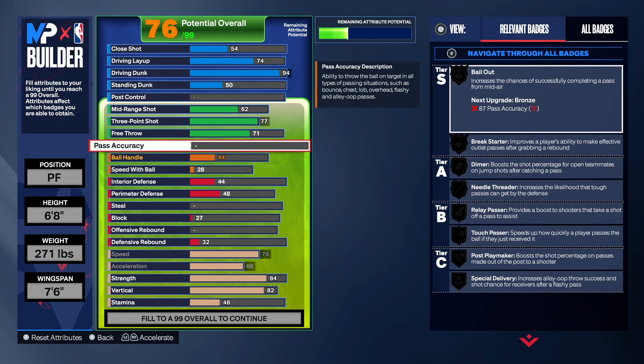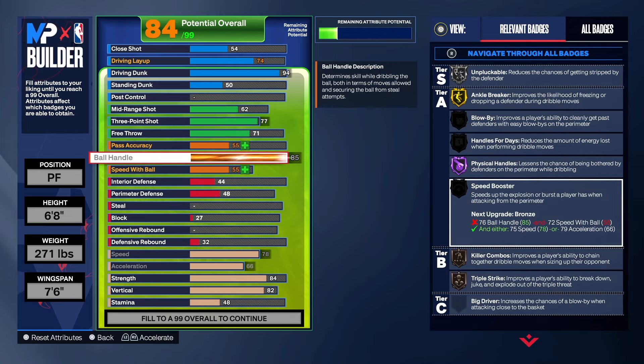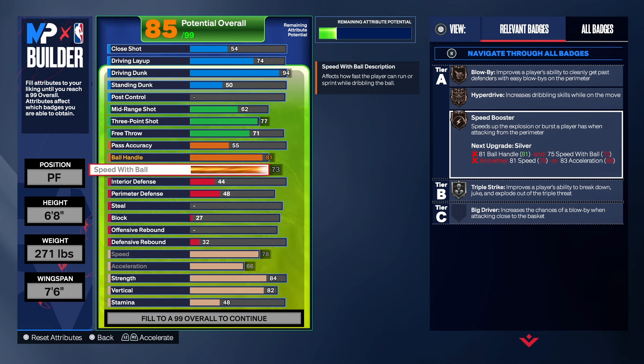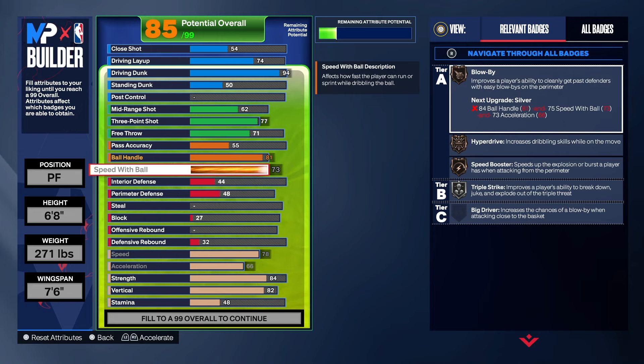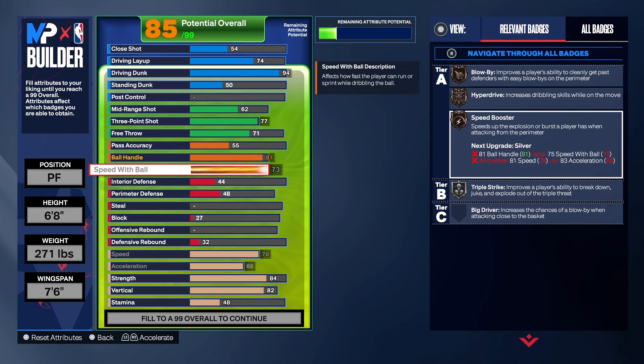Go down there, hit that like button, hit that subscribe button, hit that share button, and let the video play to the end — that will push it to the recommended page. Ball handle — we're gonna take that up to 81. Speed with ball is 73. To get Silver Speed Boost you need an 81 ball handle, a 75 speed with ball, and either 81 or 83 acceleration.